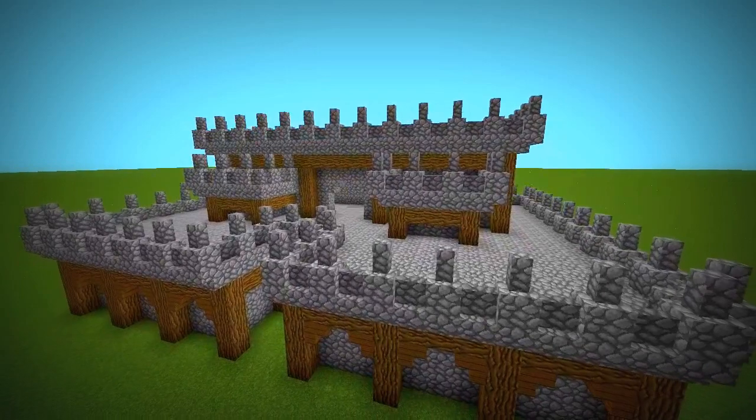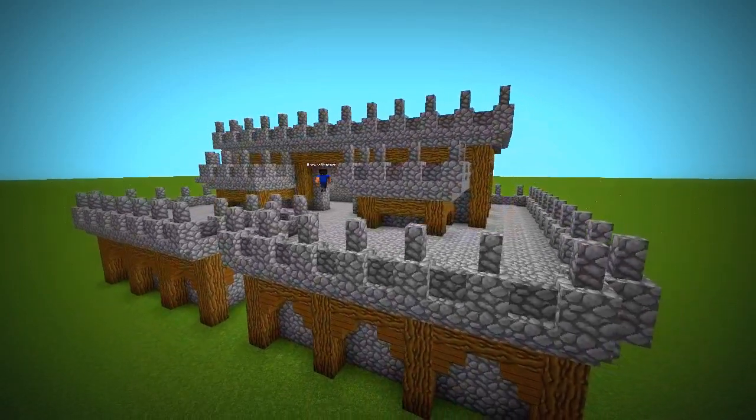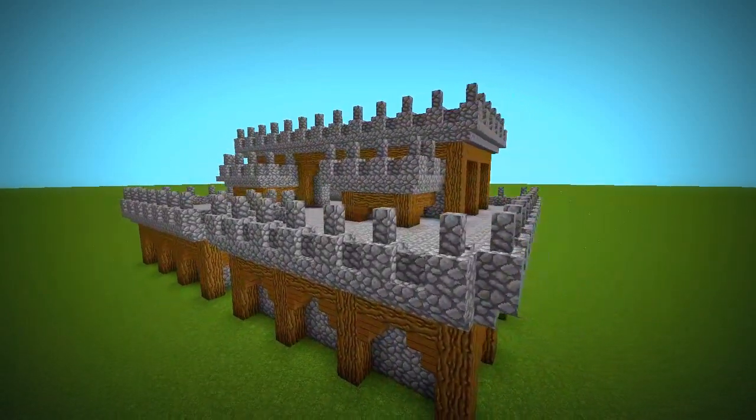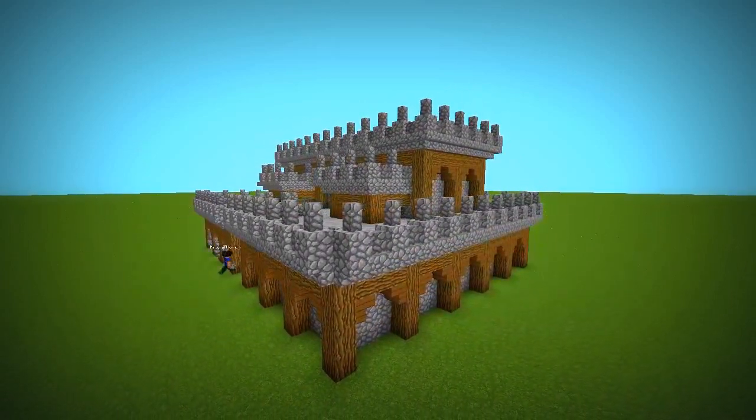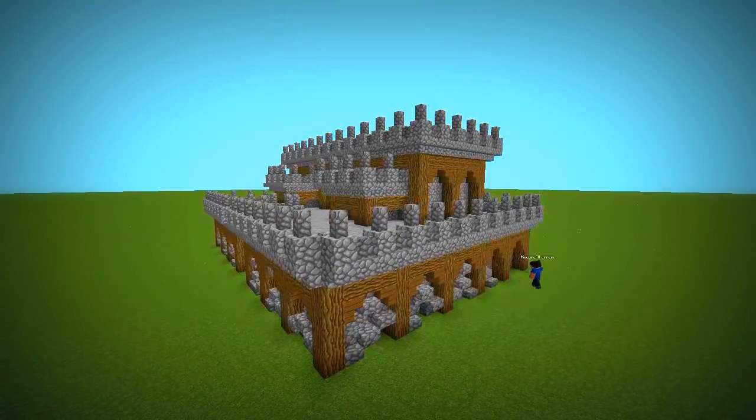Turn the pillars into arches by using stairs. Decorate the walls by filling them in with stairs as well.